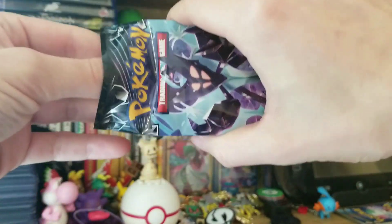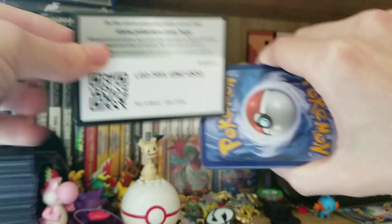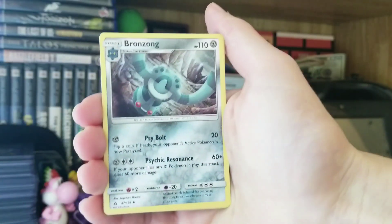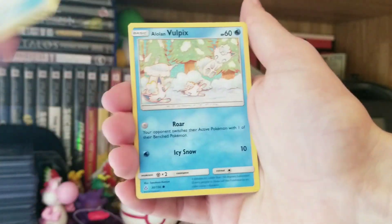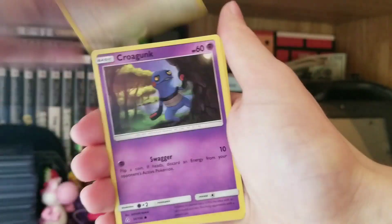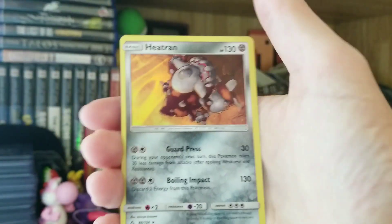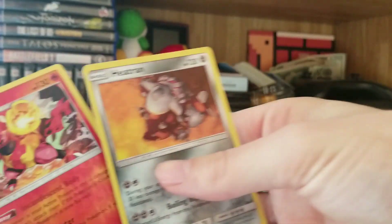Maybe I should do openings like this more often — getting all the pulls — that way my openings are exciting. There's the code card, one, two, three, four, to the front. We have our Energy Bronzong, Turtonator, Missing Clover — I have the Secret Rare of that one — Alolan Vulpix, so cute, Eevee, Krogon — there's some cute artwork in this set — Turtwig, a Reverse Magmortar, that is a Reverse Rare, and at the end we have a Heatran Hollow. Eh, I don't know.